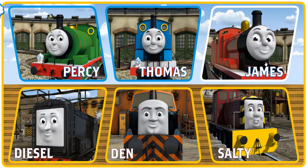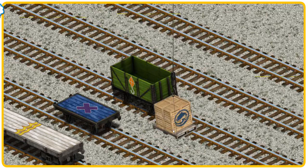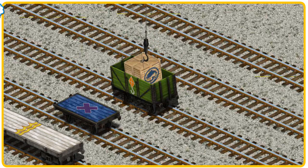It's a busy day at Brendam Docks. Thomas and his friends have many deliveries to make. James must deliver the crates of fish to the fair. Show Cranky where the crates of fish are. That's it! Let's lift and load. Now the cargo must be loaded. Help Cranky find the green cargo car with the picture of a kite. That's it!